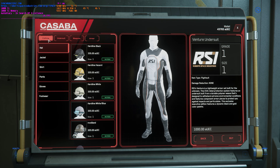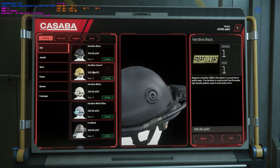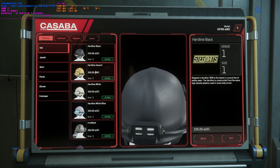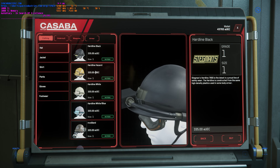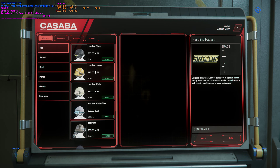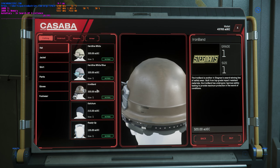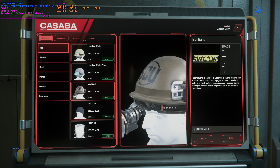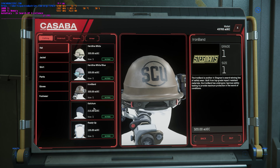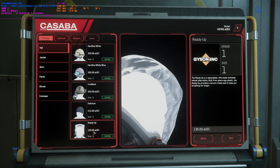Then you've got your clothing. Hardline Black hat with light, pretty much the same in different colors — Hardline Hazard, Hardline White, Hardline White and Blue, Iron Band. This one's different — it's got a huge light coming out of your eye, looks like you're mining or something. Catchem Beanie, and then your Ready Up bag for your sick patients so when they cough they don't spread the germs.